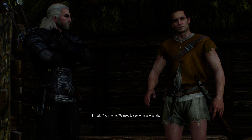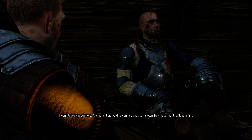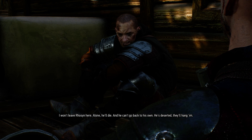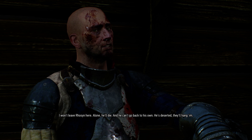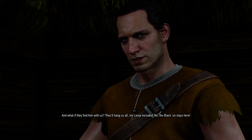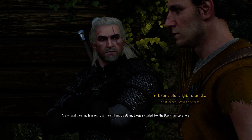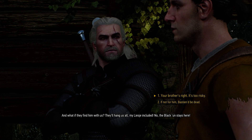The brother says he's taking Bastion home to see to their wounds, but Bastion refuses to leave Rosinia — alone, the Nilfgaardian will die, and he can't return to his own side because he deserted. The brother argues: if they find a Nilfgaardian with them, they'll hang them all, Laisha included. He insists the Black One stays behind.